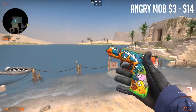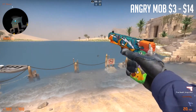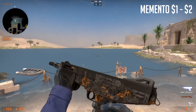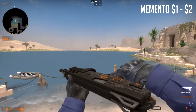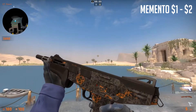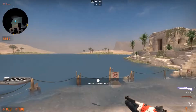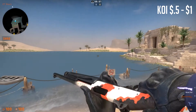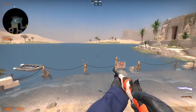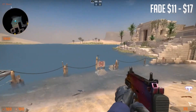The 5-7 Angry Mob has a good amount of orange on it and it pretty much fits the whole look. Now we're moving on to shotguns. This Mag-7 Memento has these kind of orange shapes on it. Or there's the Nova Koi, which has kind of like the pattern of a koi fish — that's pretty nice.